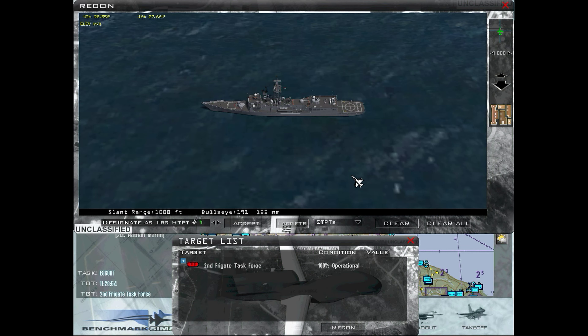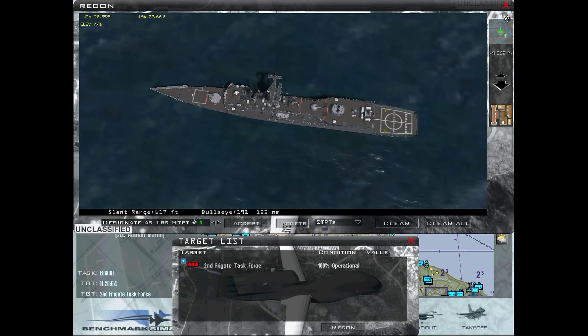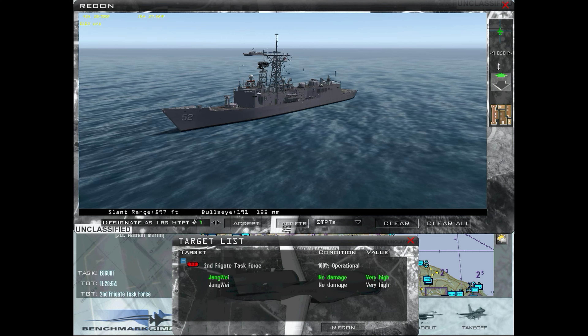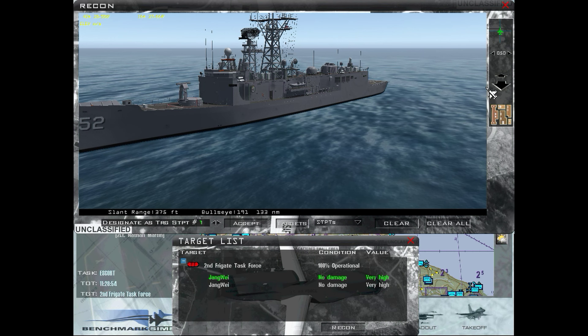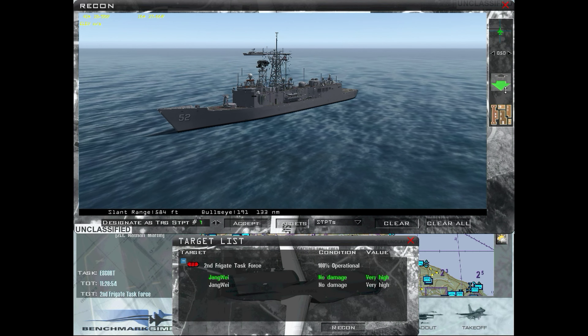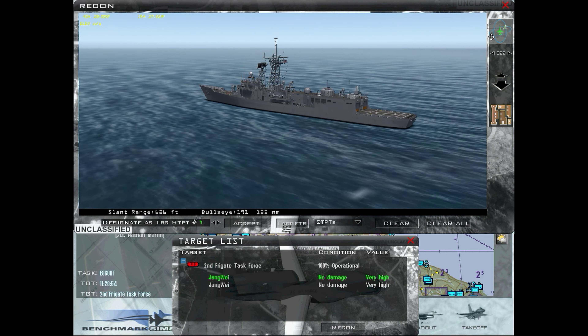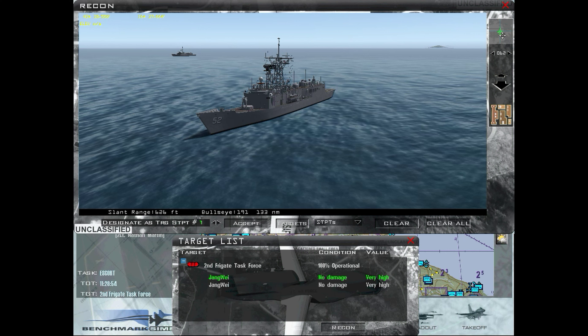If I just put my recon up here and zoom in — there we go. We're hunting two frigates which appear to be Chinese-built frigates, or they have Chinese names, or they're placeholders. I'm not really sure. They look suspiciously like Oliver Hazard Perrys, but I think Oliver Hazard Perry has a gun on the front, so I'm not very strong on the naval identification.